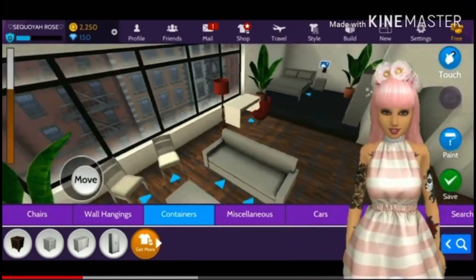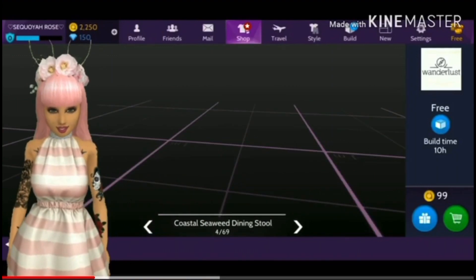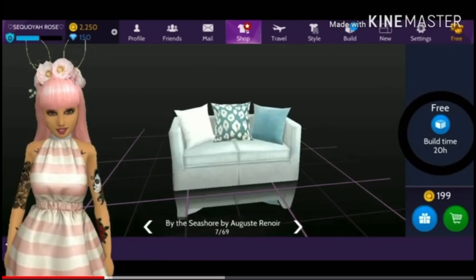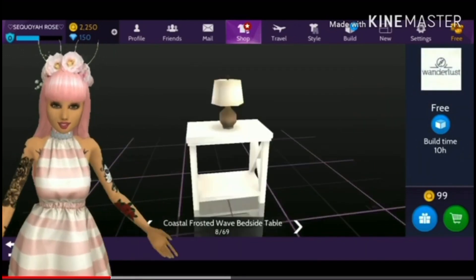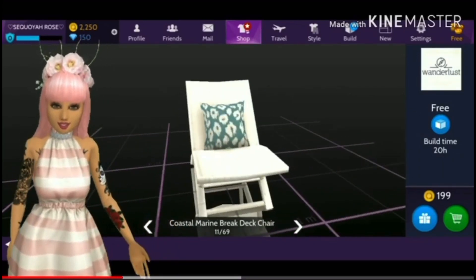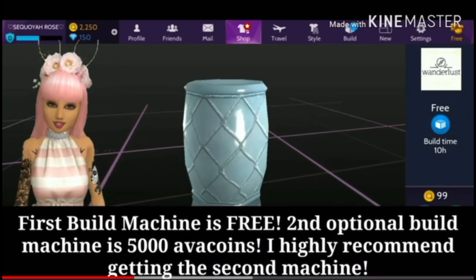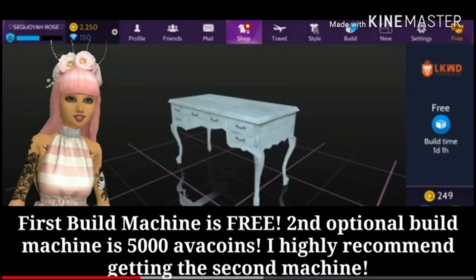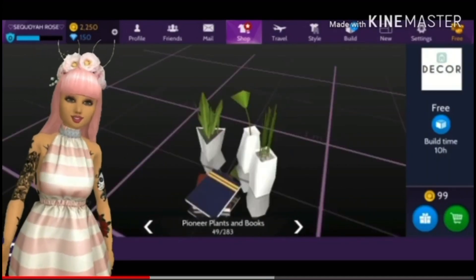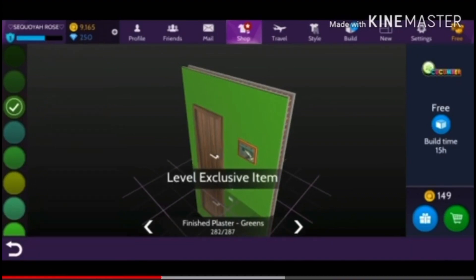But that TV though — that TV is something else. So anyway, we need to go shopping. We don't have any Avacoins, so we're going to use the build machine. If you look to the right of the screen, you'll see it says 'free,' 'build time,' and the time underneath. Go ahead and click build — that little blue circle with the box in it — and it will take you to the build machine. The first build machine is completely free; the second one is 5,000 Avacoins. I recommend you purchase that so you can build two things at once, which cuts down on the time. A tip: buy wallpaper that has several different colors so you get the most for your time.